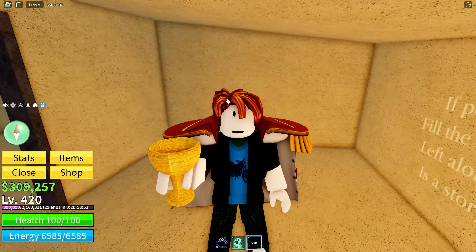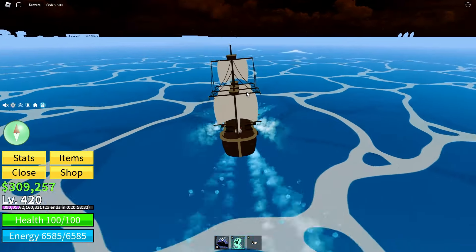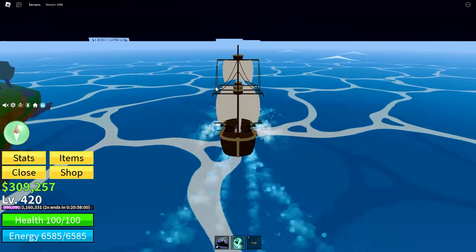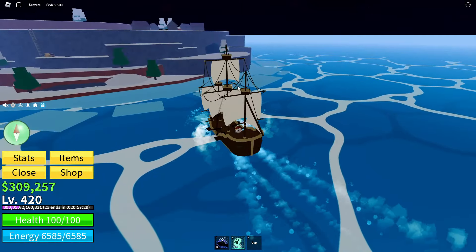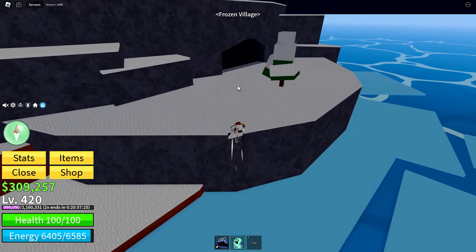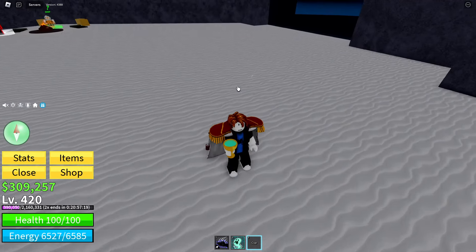Once the wooden door is burnt down, you want to grab the chalice or the cup right here, and now we need to go and fill it. Head over to the frozen village and enter into this little cave. Once you're in the cave, you will see an icicle that is dripping — you need to fill the cup up by going underneath it.